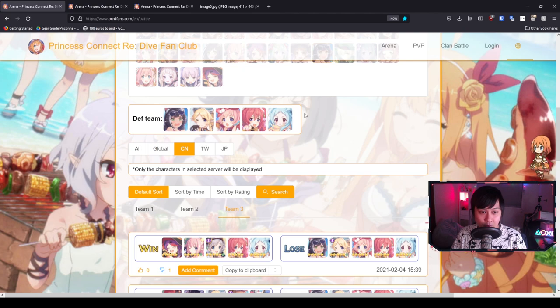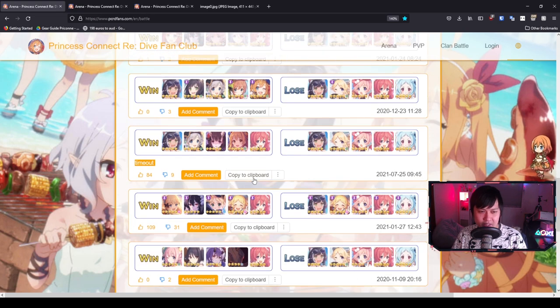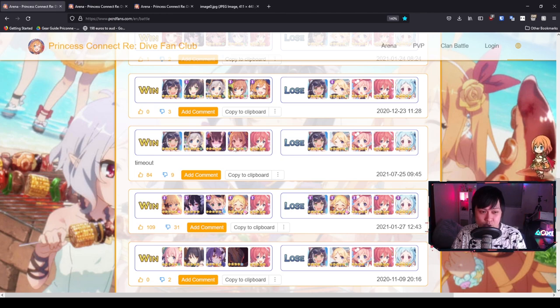A lot of the other counters are going to be from future units, so let's move on to team three. This is a very popular comp — Miyako, Kuka, Tsumugi, Yukari, and Scyaru. The only DPS on this team is the Scyaru, so you should run Kuka and Nozomi. You could try Jun — if you had a five star Jun, a Kuka into a Jun makes sense. Jun is the second best magical tank, but she also has single target heal, so hopefully with that sustain they'll be able to stand up.